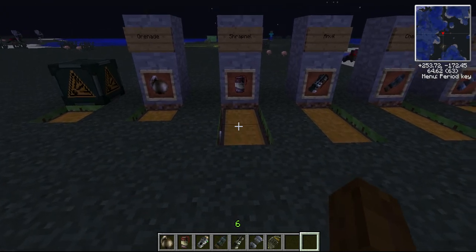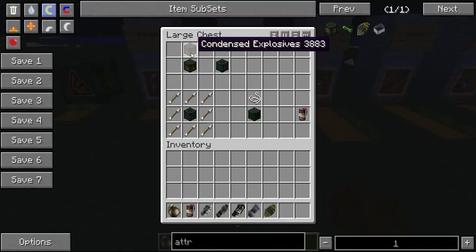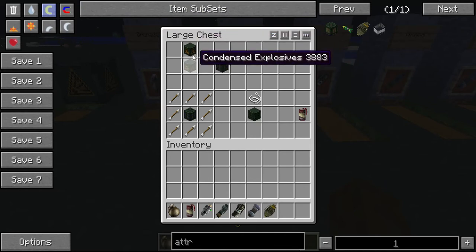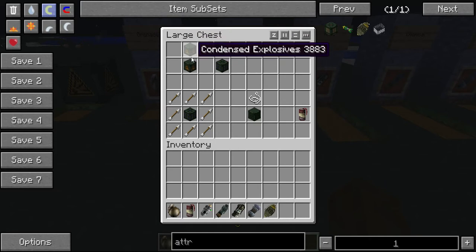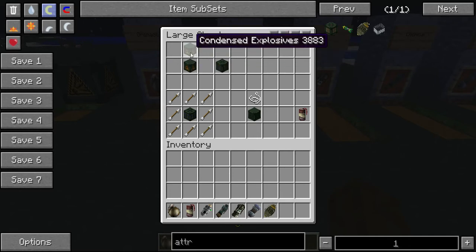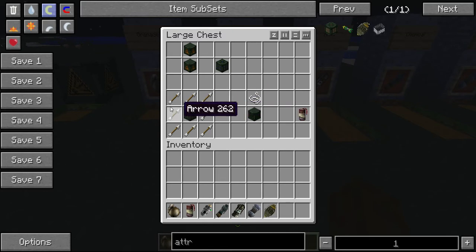Next would be the shrapnel grenade. First you need to make a repulsive explosive, which is made by stacking two condensed explosives on top of each other. It does matter how you put them in the crafting table — if you put them side by side it's going to make an attractive explosive rather than a repulsive. Then you surround the repulsive explosive with arrows to make the shrapnel explosive.